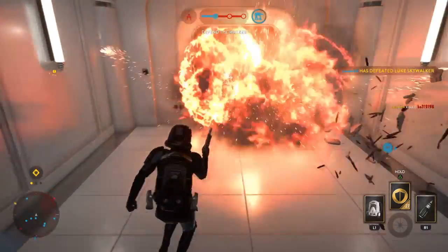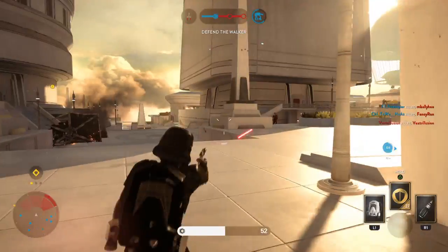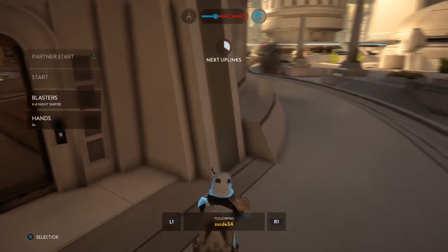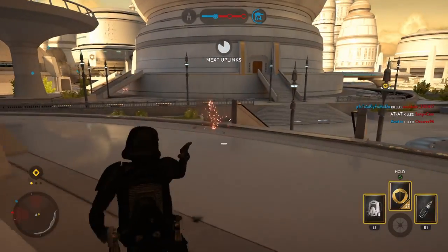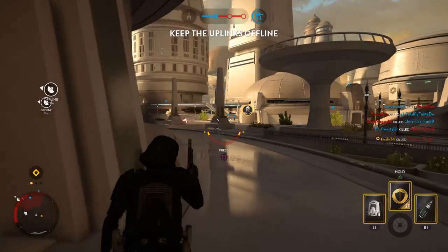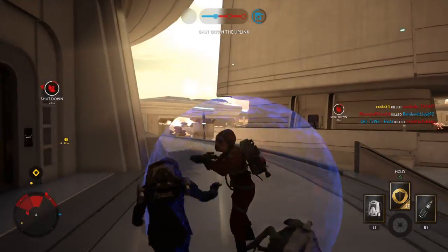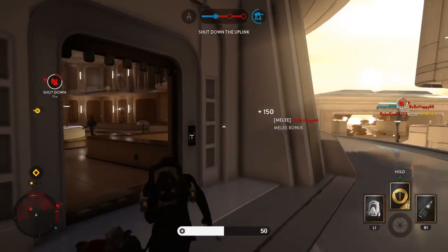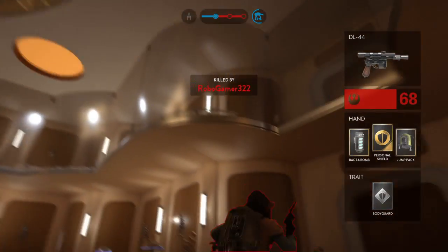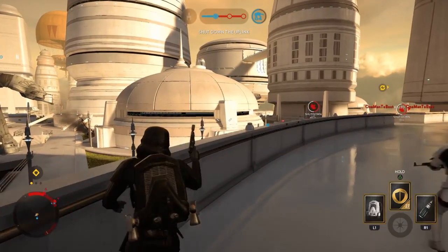Our walker will remain unprotected for a short time. Skywalker has been defeated. Defensive position! Rebel uplink — proceed. Hold the line. Rebel troops headed our way. Deactivate that uplink station. The Rebel Y-Wings need to be taken offline in order to stop air support.